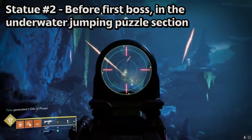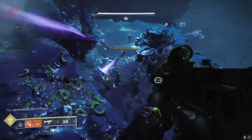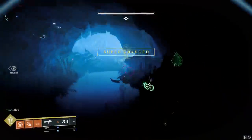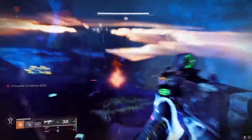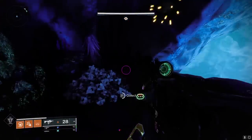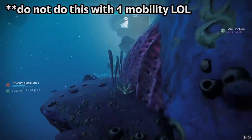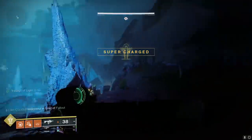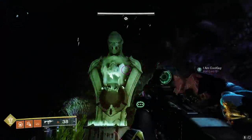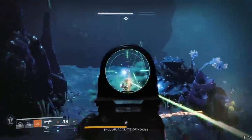Statue number two can be found up ahead during the underwater jumping puzzle section. When you find the statue on the cliff wall off to the left, you're actually going to go past it first in order to find and activate the dead ghost pile. Keep going and eventually you'll go through a water wall and have to kill a bunch of hive in a small room. Up on the cliff wall on the far right where the boomer knights were shooting at you — that is where you'll find the next ghost shell pile. Activate it, then turn around and go back the way you came. Scale the platforms up the wall on the right side and go back through the water wall. The statue is where you passed it to begin with, in the wide open room on the right side of the wall. Dunk the power and do the same thing as statue one until the boss goes away.